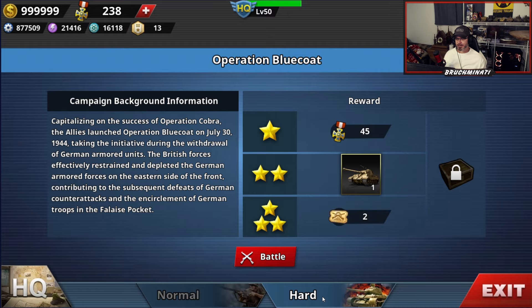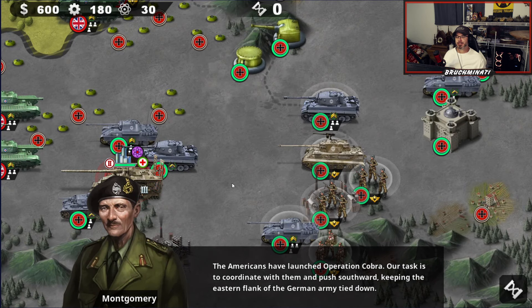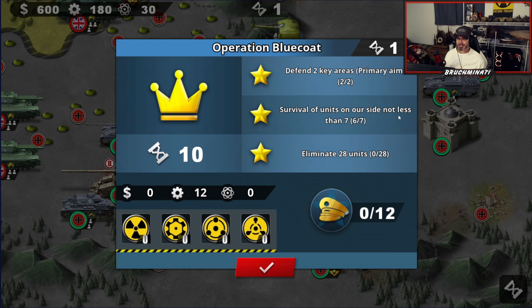All right bros, on hard — we are the Germans now. I'm going to have to switch medals around. Defend two key areas, survival of units on our side not less than seven, and eliminate 28 units. Let me switch some ribbons around.